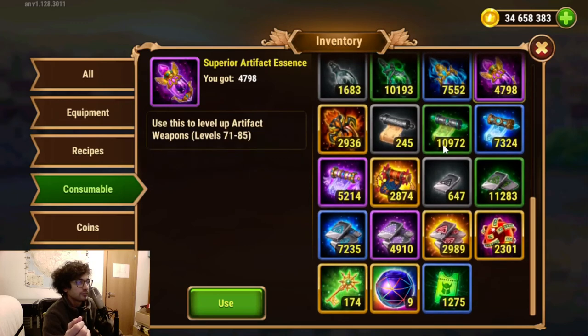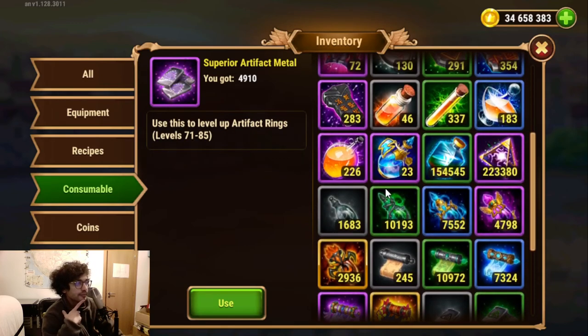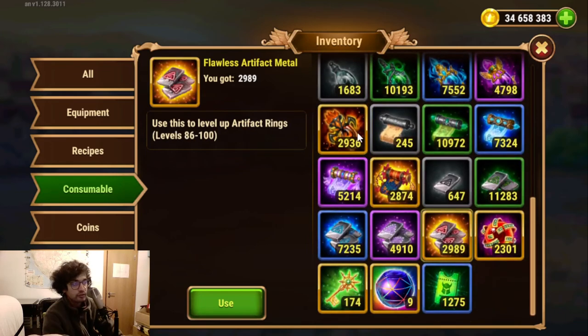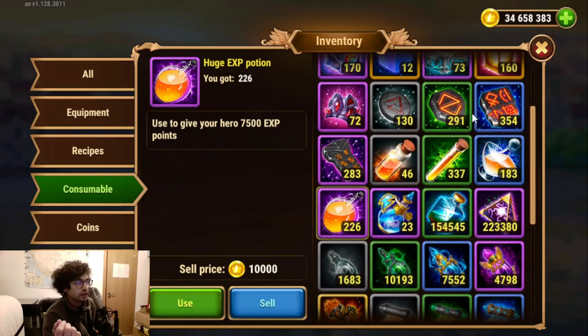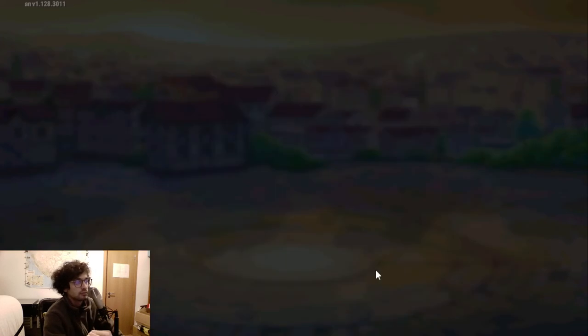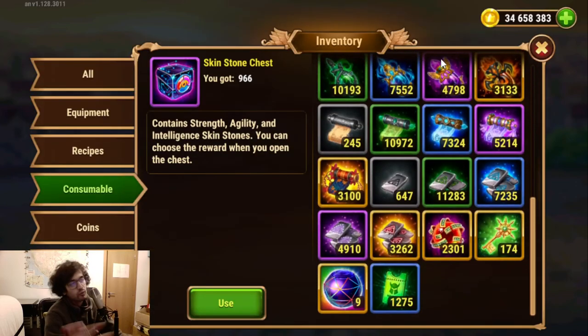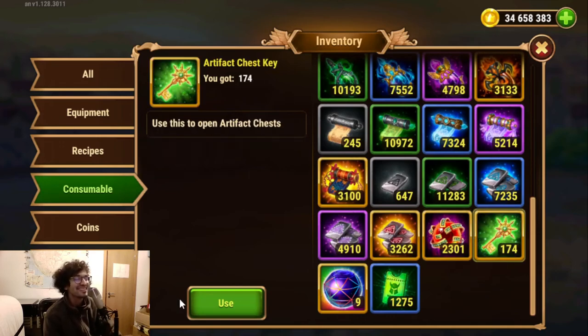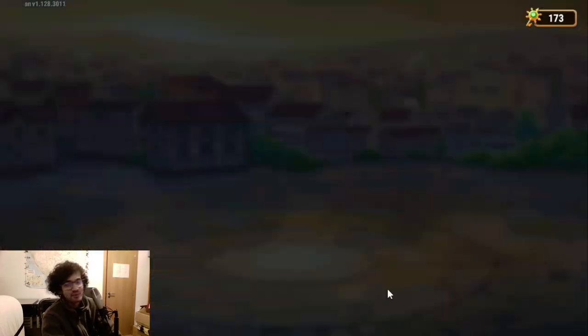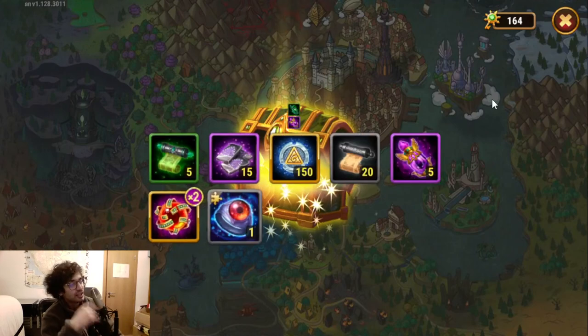Roughly. And then we have the last ones, the orange. I have about 3K — maybe I'll get 200 of each. Yeah, 100. There you go. Look at this — there's a lot here. I'm not going to do this now. I'll just open one, because opening all of that will take a while.